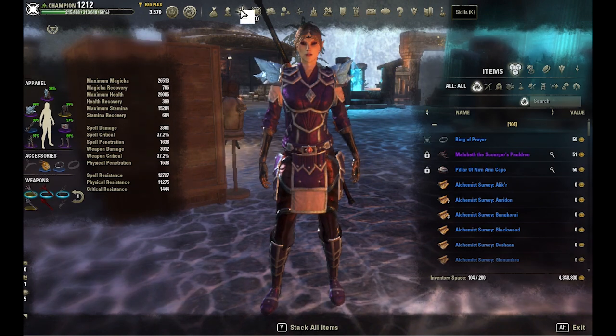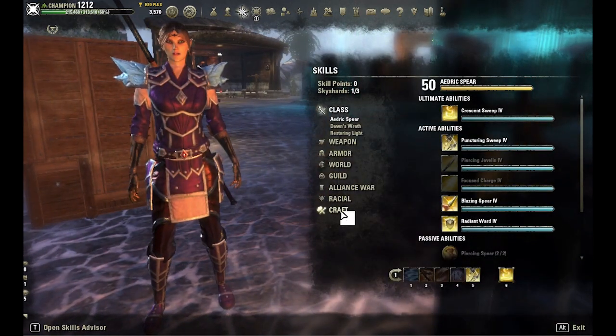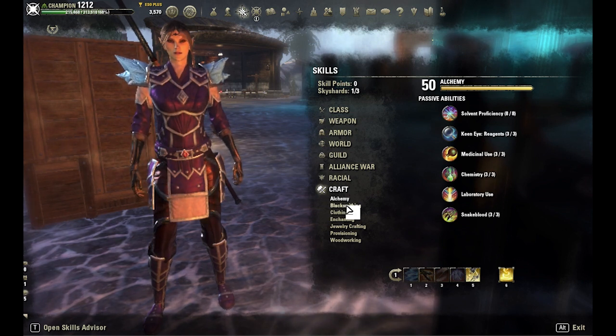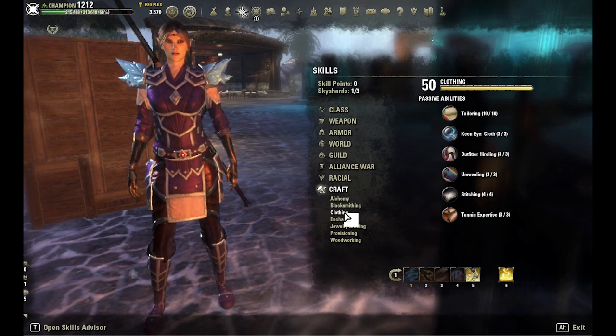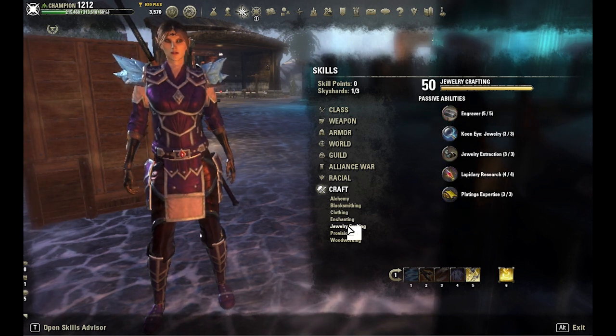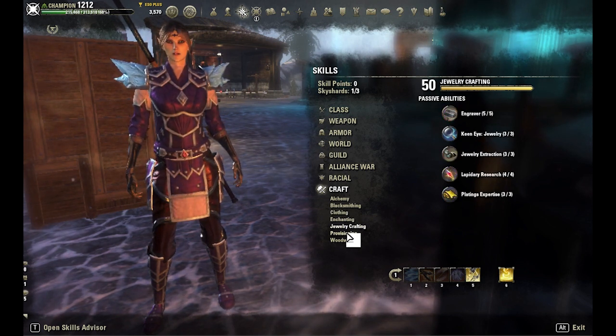The Hirelings alone will bring you resources daily worth thousands of gold. On your crafter loadout you'll be able to research three items at once in each of the separate disciplines. I really can't express what a windfall this is, and you should jump on it before ZOS changes its mind on skill points.